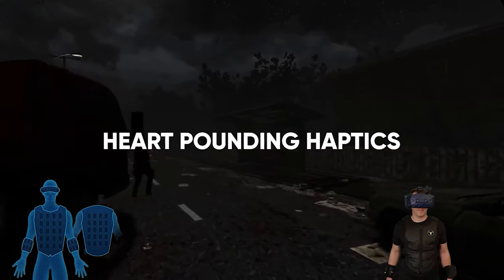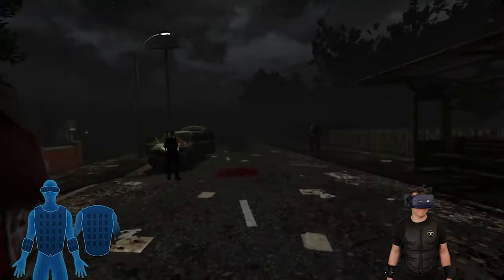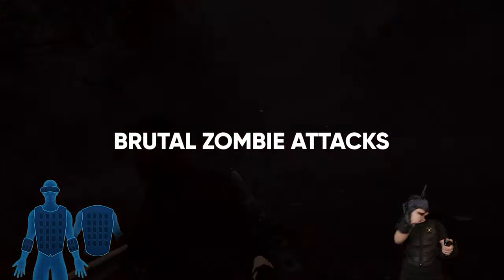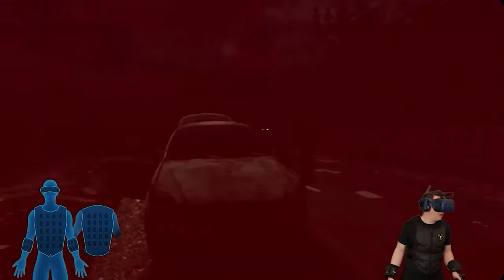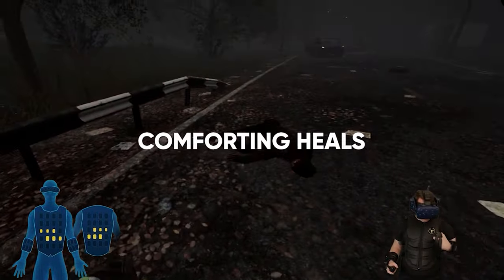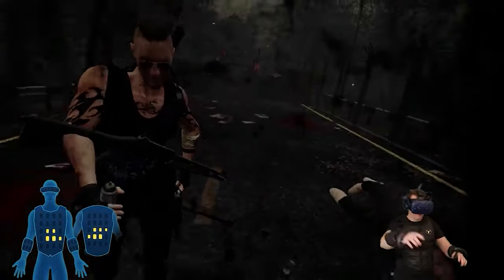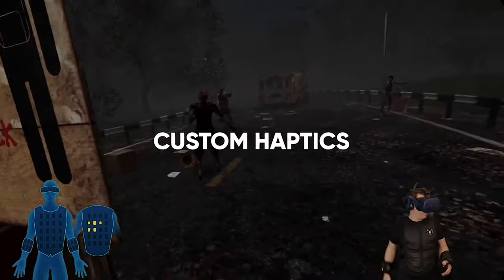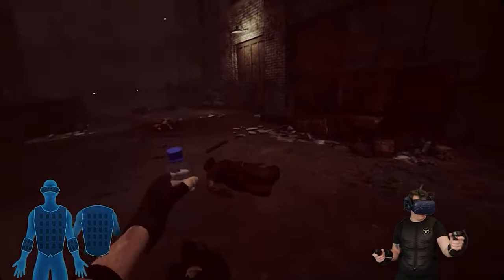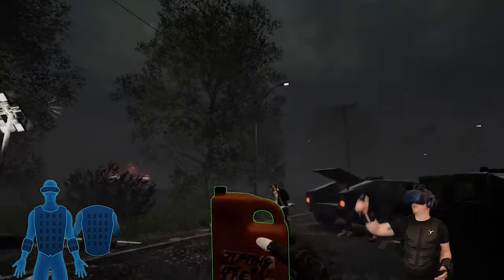Feel heart-pounding haptics that truly increase the immersion of the experience. Intense zombie attacks can be felt on your body with directional accuracy, so you'll always know which way the zombies are coming from. If you take too much damage, be sure to use a first aid spray for a refreshing haptic experience. Everything from storing items on your backpack to dousing yourself in zombie guts has an immersive haptic response on the B-Haptics tack suit.